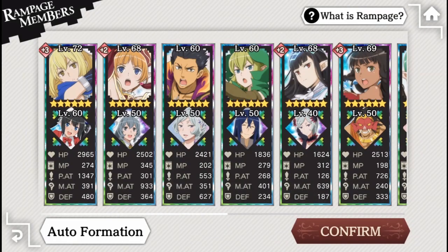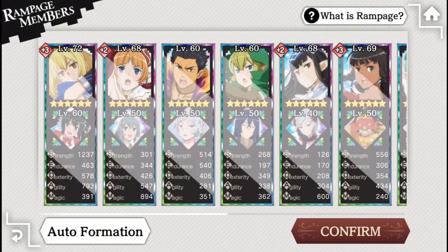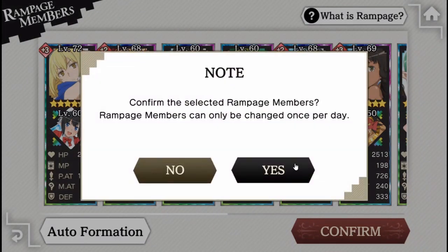When you initially start the Rampage, you will be required to select 12 adventurers and 12 assist characters. Remember when selecting your units that the adventurer and assist combinations you make will be locked, so you won't be able to swap assists normally in your Rampage group. Please don't hit Auto Formation, because the game will just use your highest level characters regardless of their rating or status board completion. Manually select all 12 while keeping in mind to bring in a diverse lineup featuring magic attackers, physical attackers, balanced characters, healers, defensive characters, debuffers, and buffers.